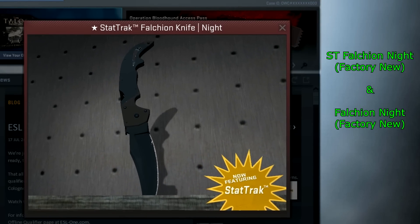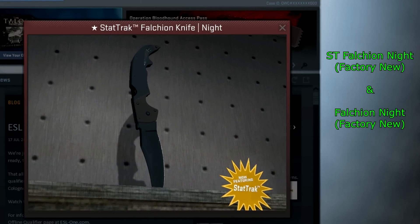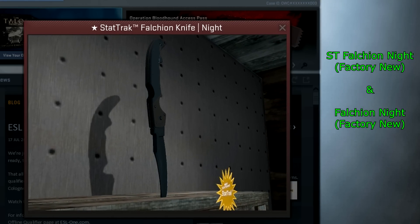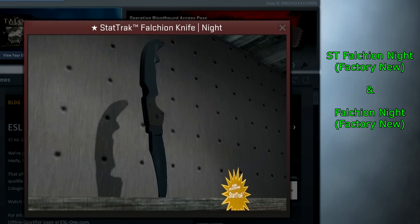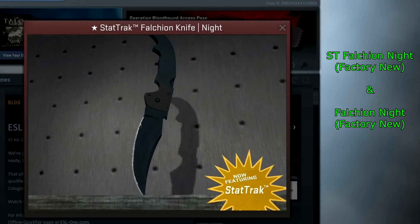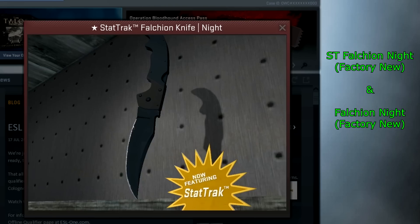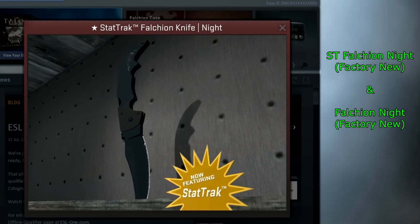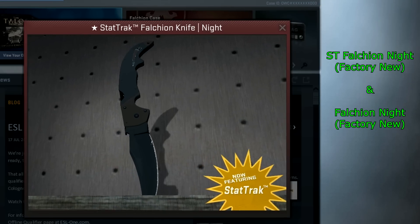Next up we have the StatTrak Falchion Knife Night Skin as well as the normal Falchion Knife Night Skin. The Night Skin hasn't dropped in Factory New for the Falchion Knife at all — StatTrak and non-StatTrak — not that I'm aware of. There isn't any on CSGO.exchange or CSGO Lounge, so I don't believe there are any that exist.